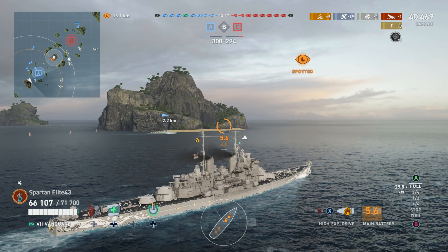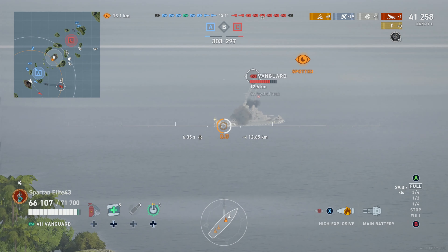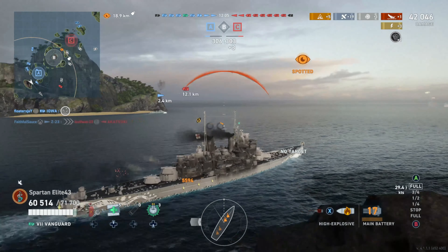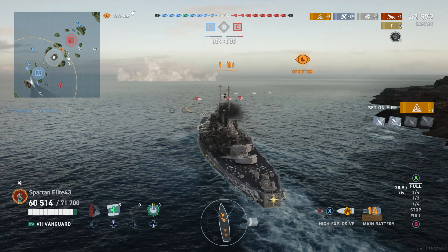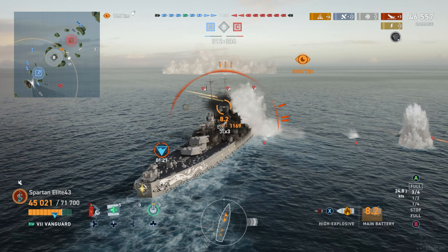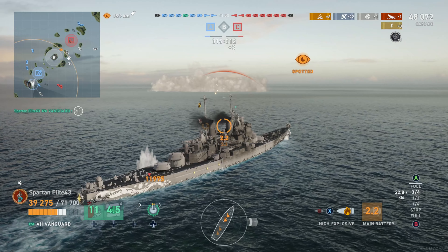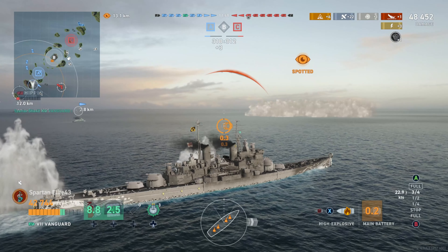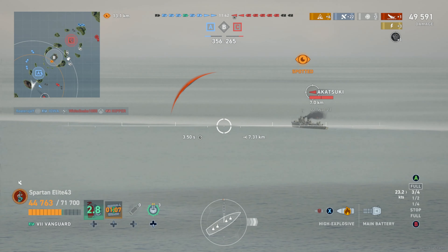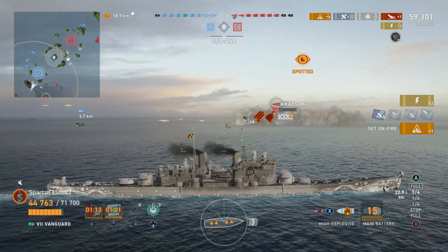If you're running the Big Seven perk, which I am on Azure Lane Nelson, this thing is literally a mini Conqueror — it has a faster reload, it's disgusting, and it still has super heals. Thank god this destroyer shot me with his guns because I had no idea he was here. I was tunnel-visioned on the Vanguard, and we over-rotate and catch a third torpedo, but we have damage control active so we don't get a permanent flood.